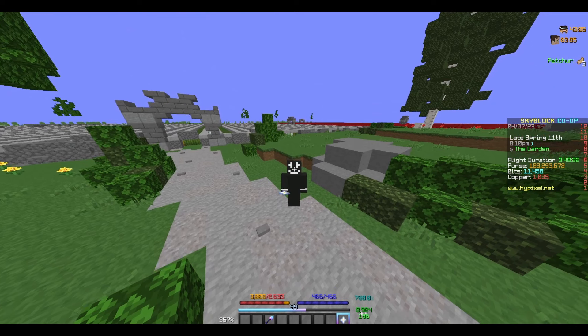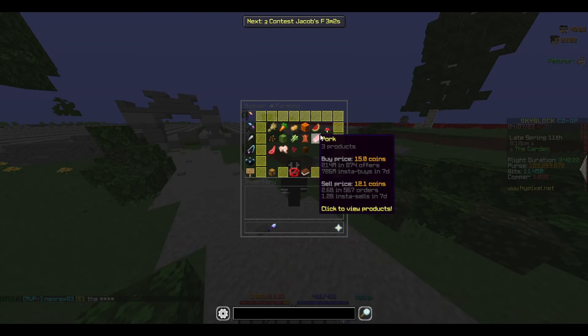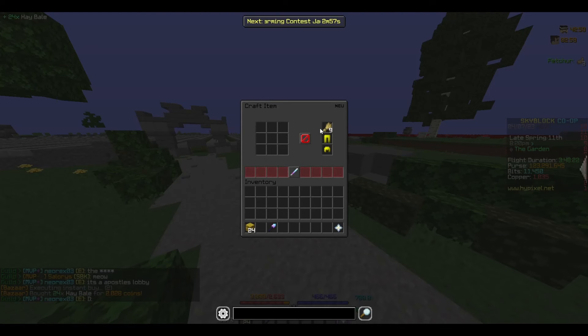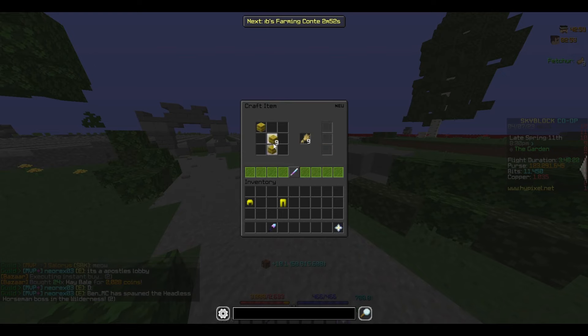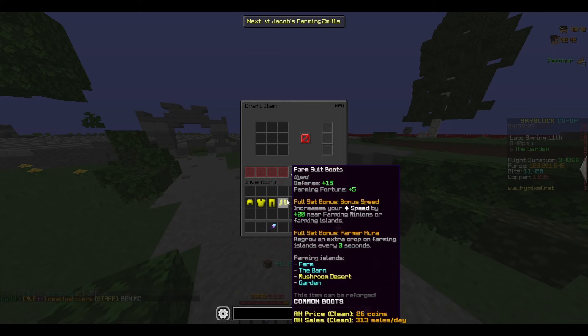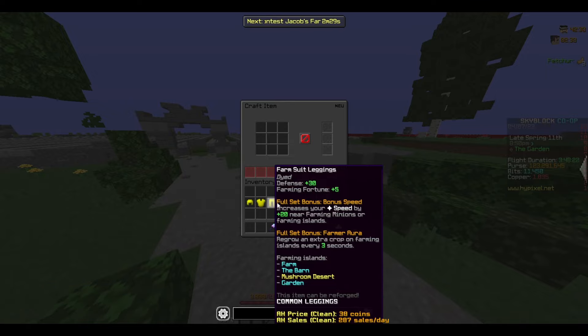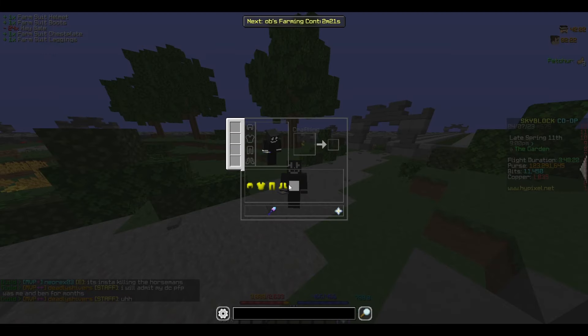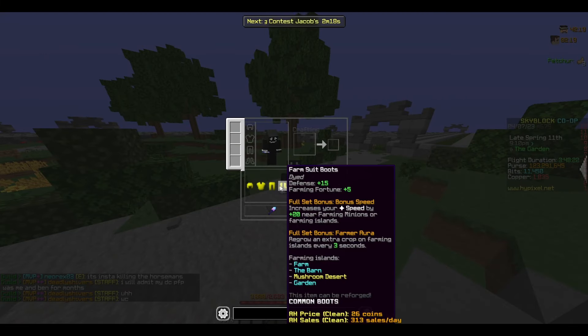To start out, we're going to look at the cheapest farming armor, which is the Farm Suit — Leggings, Helmet, and I'm going to have to craft the Chestplate. Just like that, we have the Farm Suit Armor. Each piece gives 5 farming fortune, which is honestly not bad. It only costs about 2,000 coins for this set, so anybody on a brand new profile can get this set super easily with no requirements.